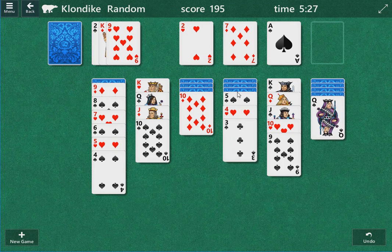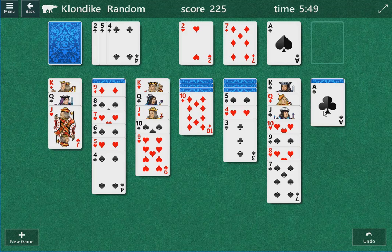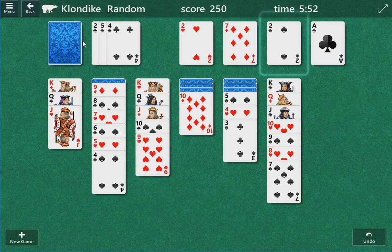I think we have to go this route. 4 here. 9 here. King here. Queen. That's not good. We need a Red 6. Is there a Red 6? Red 8 will work too. There's a 2 of Clubs in there somewhere, right? I think there's a 2 of Clubs here.